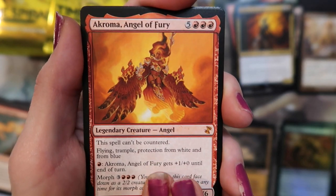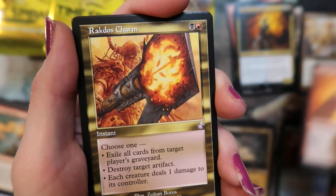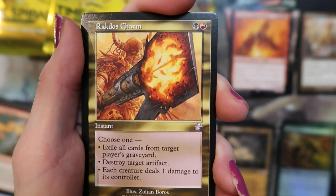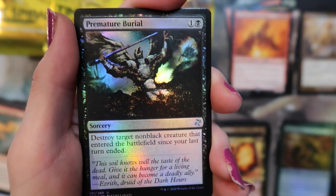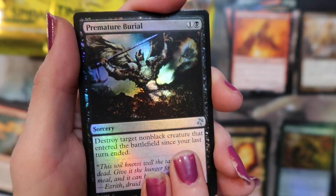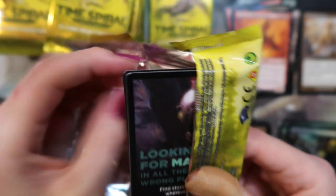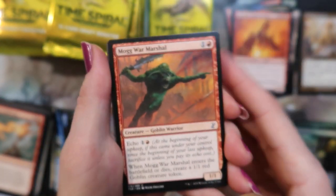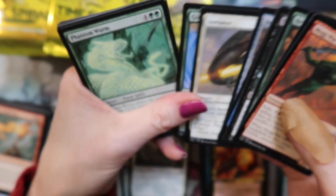So beautiful — she has like owl wings. Arachnos Charm. And a foil Premature Burial. And a foil Premature Burial — yeah, he wasn't dead. And a snapperling. Two mythics down, a couple more to go probably.